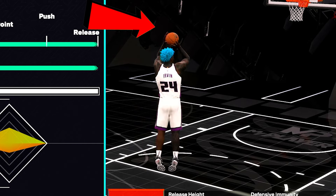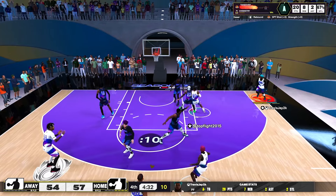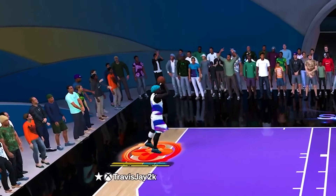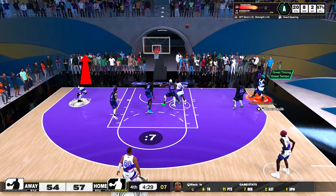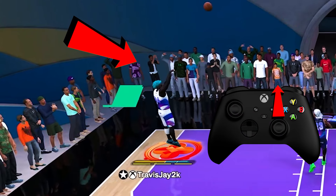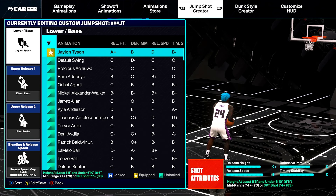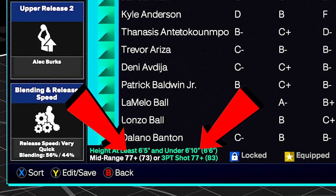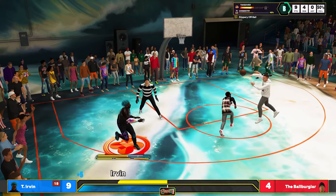When you pull down on the right stick and your hands go above your head, this pause right here is your pure green window. Once you move slightly forward, go back up on the right stick and just let it rip. To have the Jaylen Tyson base available, you only need a 77 mid-range or a three-pointer — whichever you prefer.